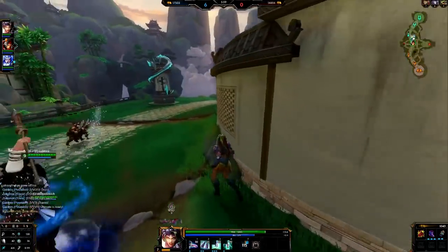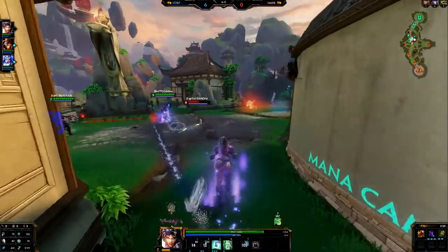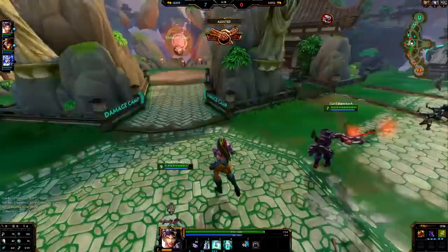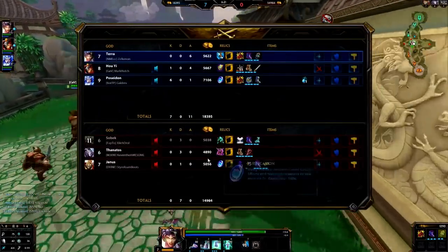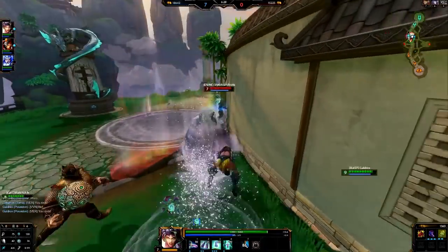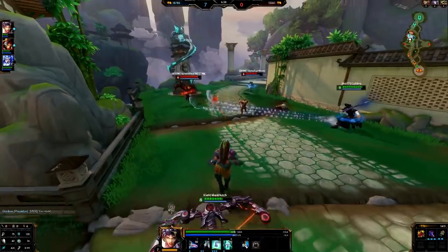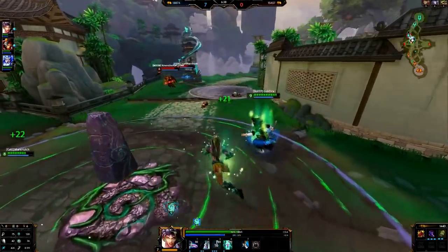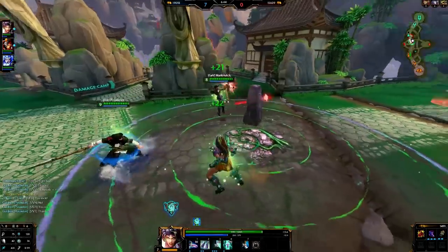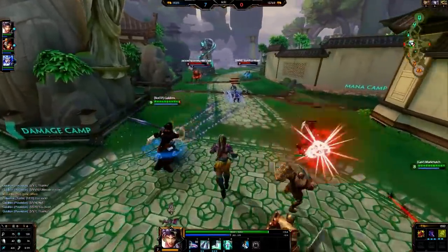So I'm gonna go Book of Toth, then into Hastened Fatalis, then Telekines, maybe Demonic Grip. So we already forced him to use his ultimate — that's so big. He's zero and three trying to build into Heartseeker there. I couldn't even see that portal, so you gotta be careful. These heals are really good — I'd imagine if you got Rune of Asclepius and some cooldown reduction, her healing would be really, really strong.